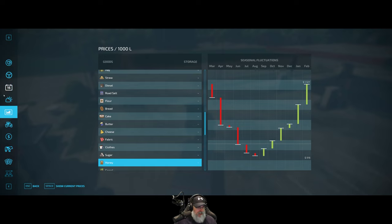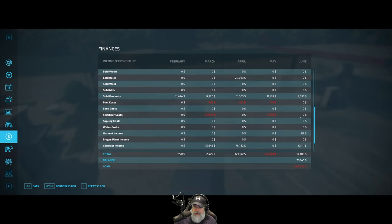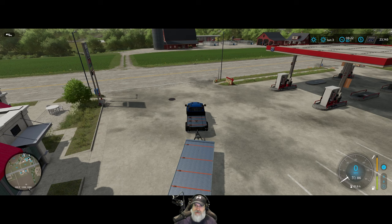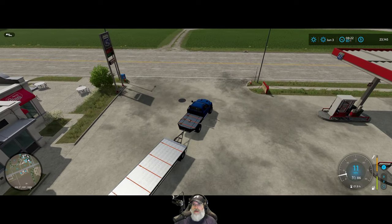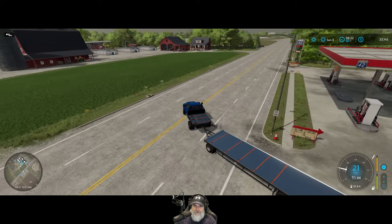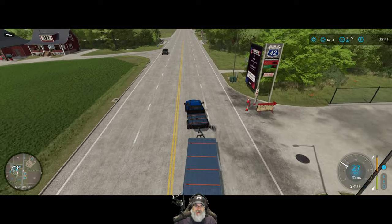I wasn't paying attention to the first sale, but we're in June and we made $9,500 off our lettuce. That's pretty good — anytime we hit over $9,000 we're doing pretty well on the produce. So let's go back now and grab our eggs and take those down to the bakery.